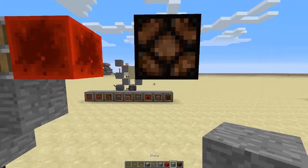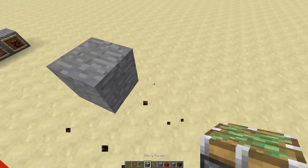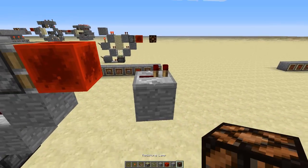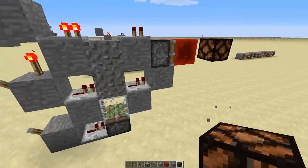And then this is where the power will be delivered to, so this can be a lamp, a repeater, a piece of redstone, or whatever you want it to be. And it works just fine.